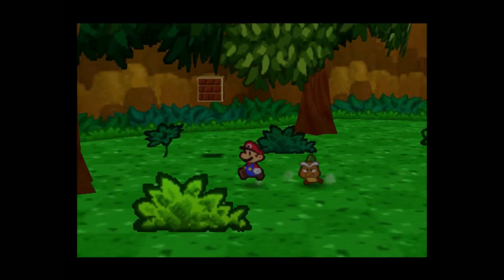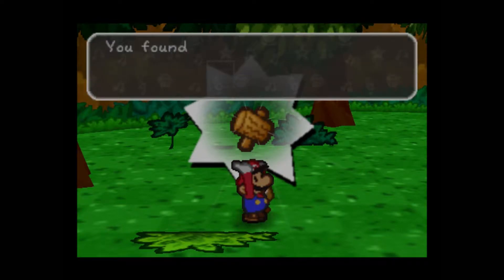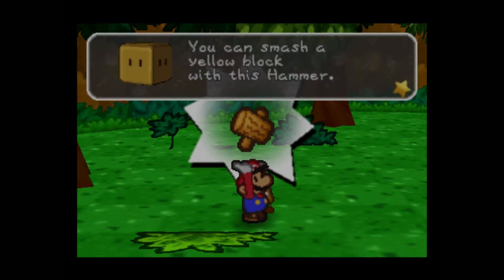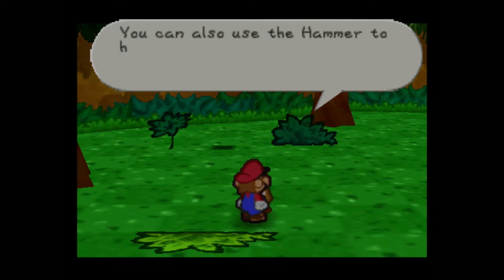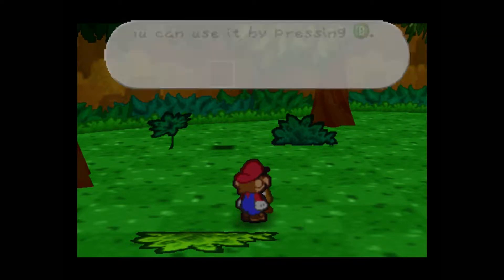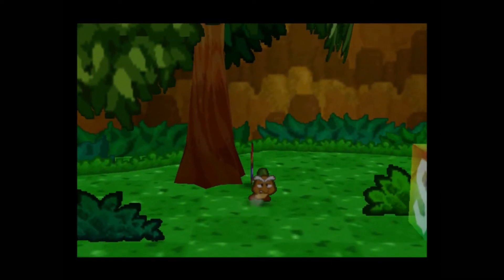Well, if you say so — luckily for you, I know right where it is, right over here. We got the hammer, so now we can do a hammer attack. Pretty nifty. That's the hammer. I'd wager if you used that hammer, you could break the block that's in our way. You can also use the hammer to hit trees and make them sway — sometimes stuff will fall out. Use it by pressing the B button.